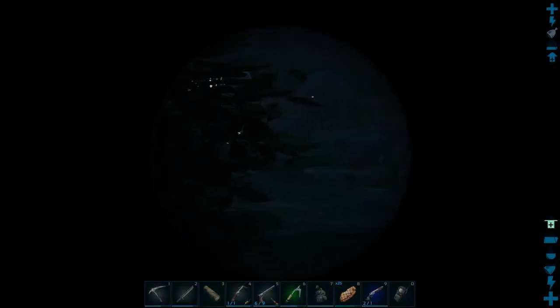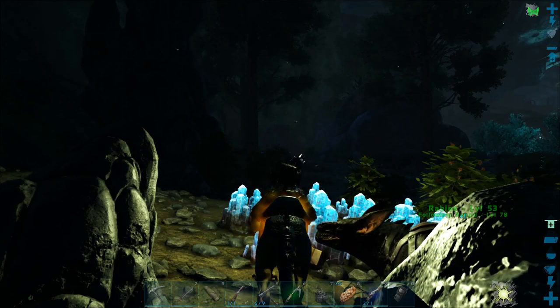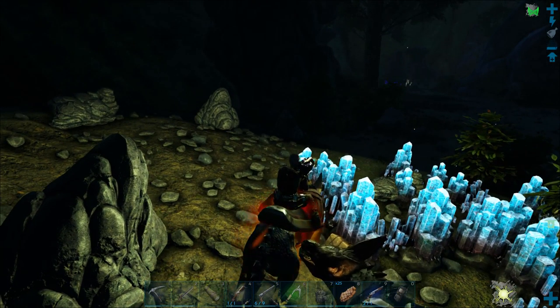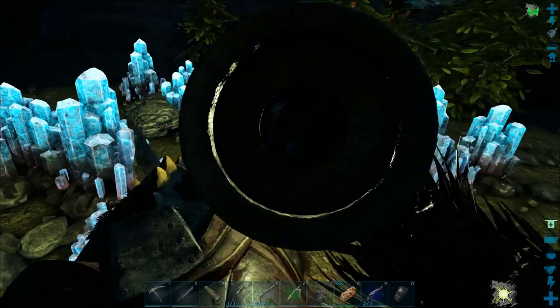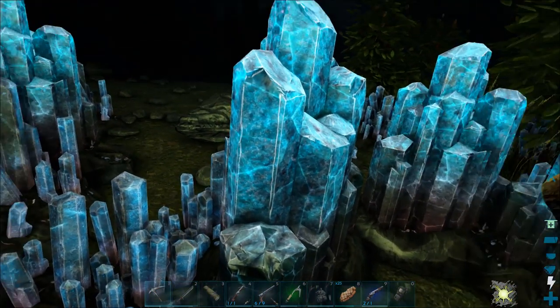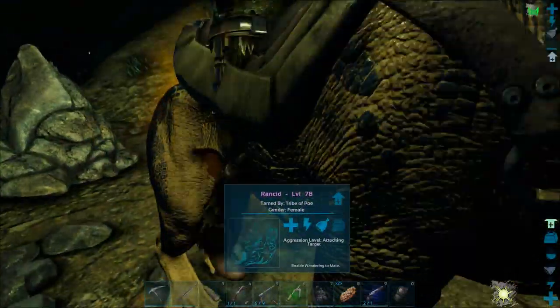Constantly checking. Is that a Megalosaurus? It's a level one female but it looks like it's stuck — it's kind of in permanent running mode. I don't think it can get to us, and if it can, well, we'll just have to live with it. Let's get out of here.